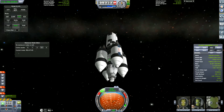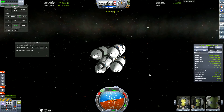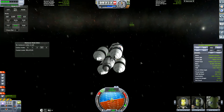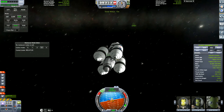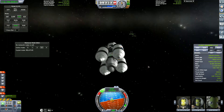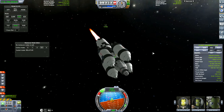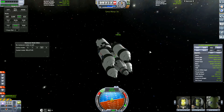Delta V can be a bit more uncertain with large rockets. As you can see, we've got four nose cones on this — five if you count the center one, but that's the grabbing unit. The aerodynamics of this rocket will be severely reduced because of the size of those tanks, so you're never entirely sure of the total Delta V until you've launched it up into orbit and see what you have left.